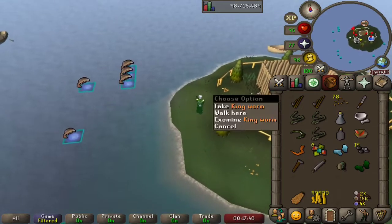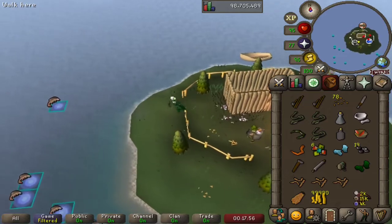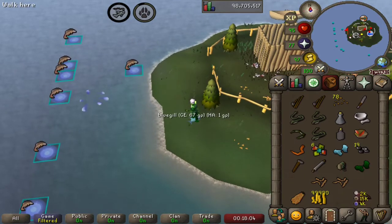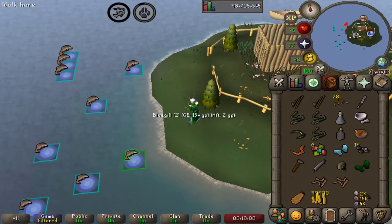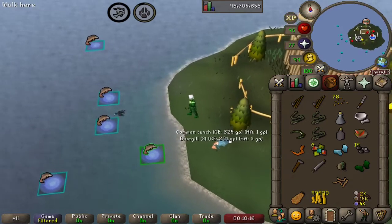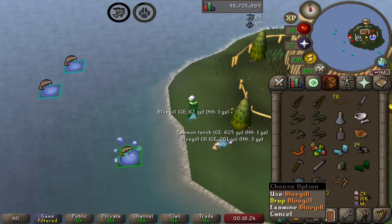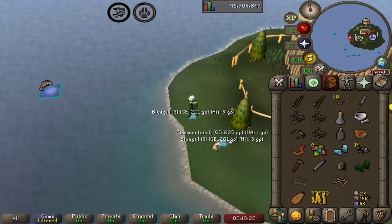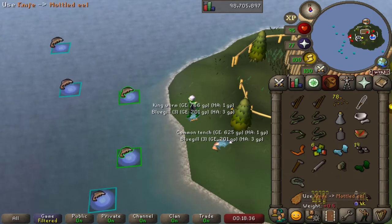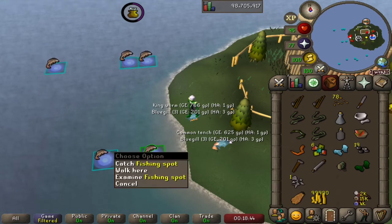We'll have to pick up a few kingworms here as bait, take a couple of these, and come over to the shoreline to send our cormorants out. After cycling through some bluegill and common tench, there we go — we have a mottled eel, the final eel of our series here today. While we can't cook this ourselves, we do get cooking XP if we use a knife on it, because that will turn it into fish chunks, which again we can't eat, but the cormorant will eat in exchange for collecting fish.